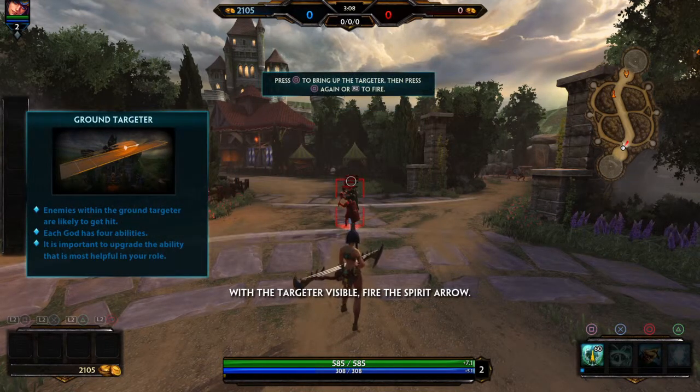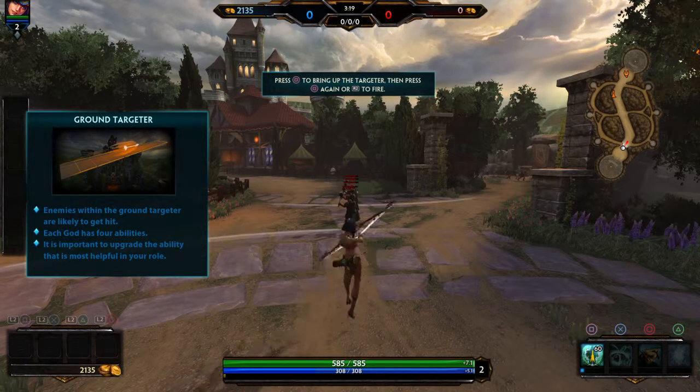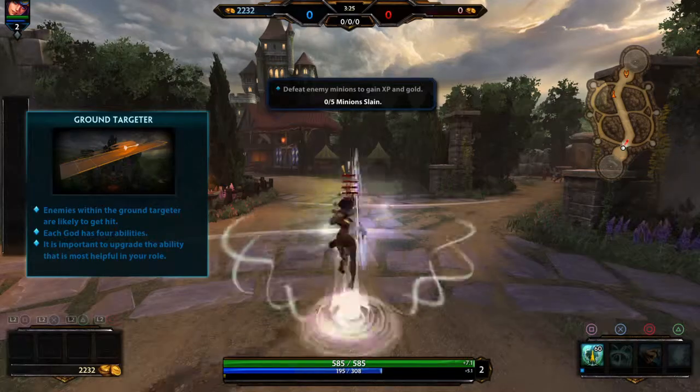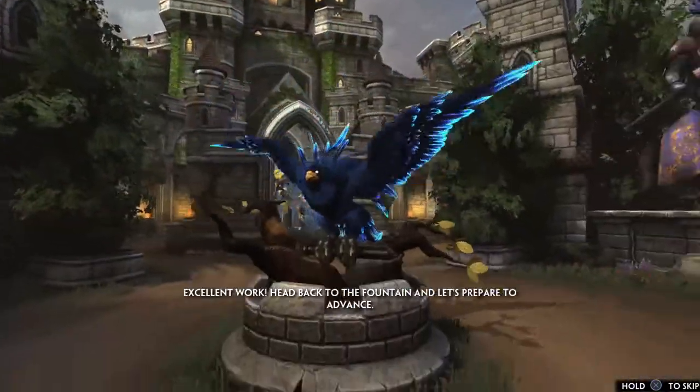With the Targeter visible, press the button to fire. The Phoenix has respawned! Excellent work!